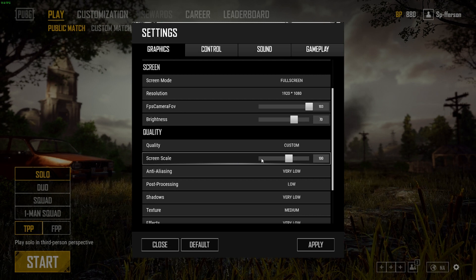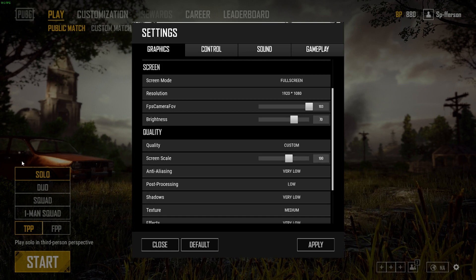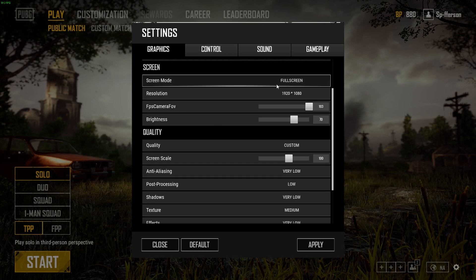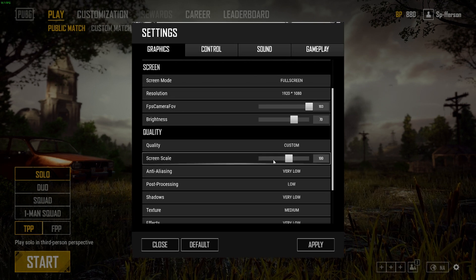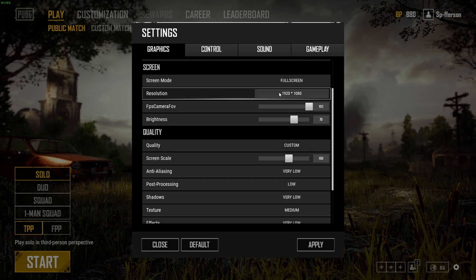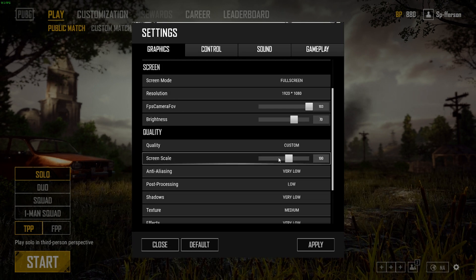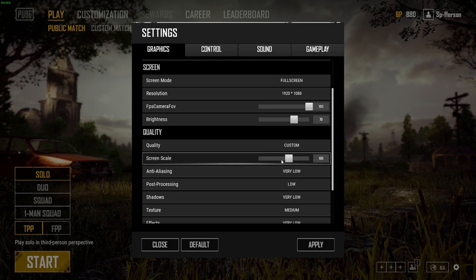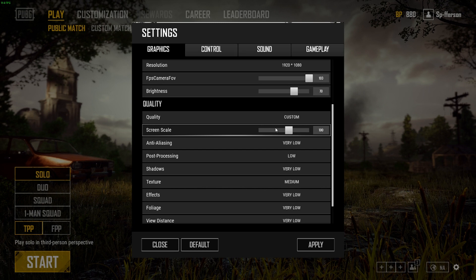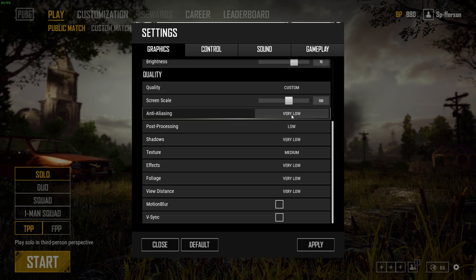Under Quality set it to Custom. Screen Scale: leave it at 100. Anything over 100 can cause the game to look blurry; anything under 100 will make it look super jagged. If your PC is very low-end, you can leave it at 1920x1080 and lower this down to 70, which runs the game at 720p on a 1080p monitor. For a quick five to ten percent FPS boost you can move it down to 95 or 90 — it doesn't look too bad — but I'd suggest leaving it at 100 because it makes the game look the best and it's easier to see people at far distances.